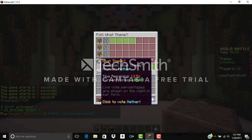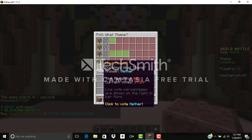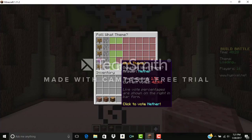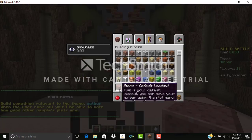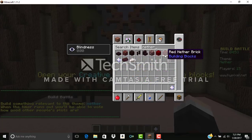The theme options are cell phone, modern house, and tiger. Let's go with the cell phone — wait, nether's gonna win. Yep, it's the nether.